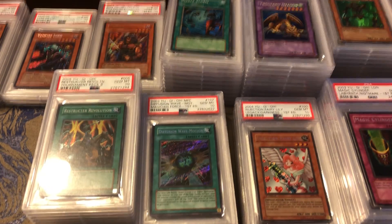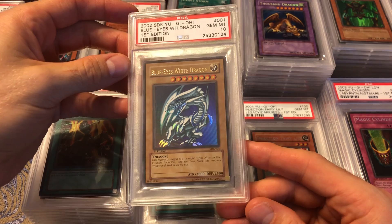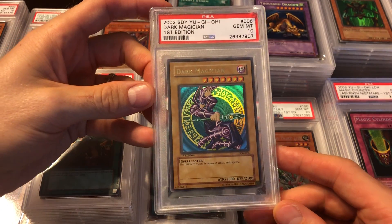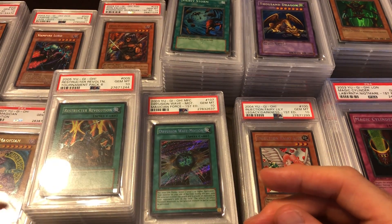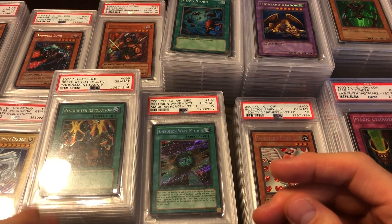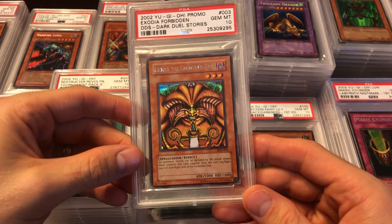Then the last batch of holos is a bunch of promos. We got the SDK first edition Blue-Eyes White Dragon — lovely card — SDY first edition Dark Magician — this one needs a new case, it's kind of busted. Then we got the DDS promos: Blue-Eyes, Dark Magician — really good-looking one — and Exodia. Pretty cool.